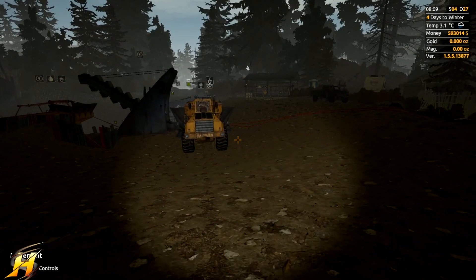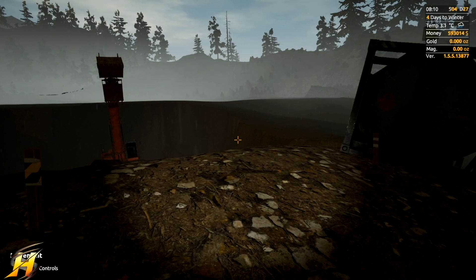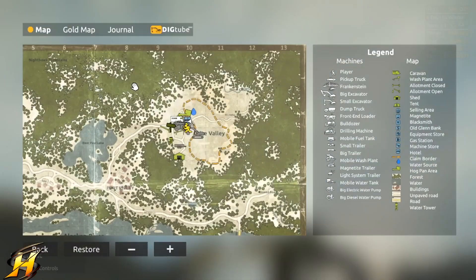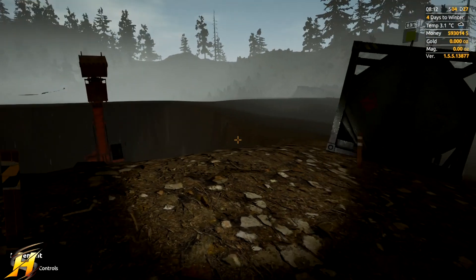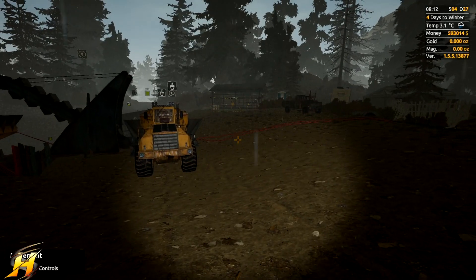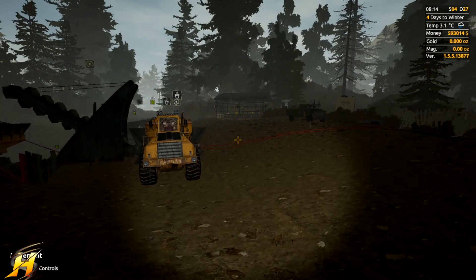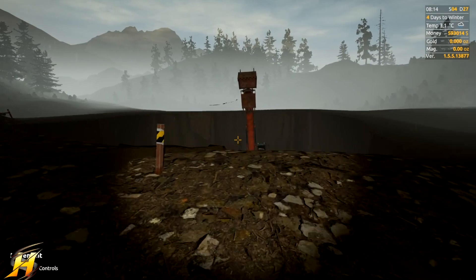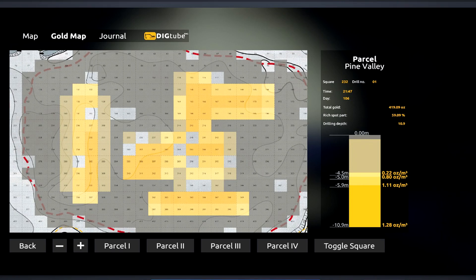I've cheated just a little bit and I'm going to admit this now so you don't all have a go at me. On the gold map I've basically done parcel three - I've done a couple of digs here and there and bought a couple of drills. It shows me that this place here is a vein, but I wasn't sure which way it went. So I saved the game, came back, drilled the whole map - you can buy 20 drills for fifteen thousand dollars - did that until I ran out of money, took a screenshot, and that's basically what I'm going to be digging to.